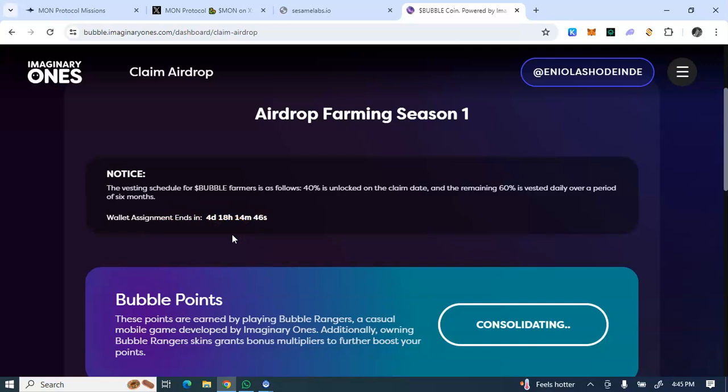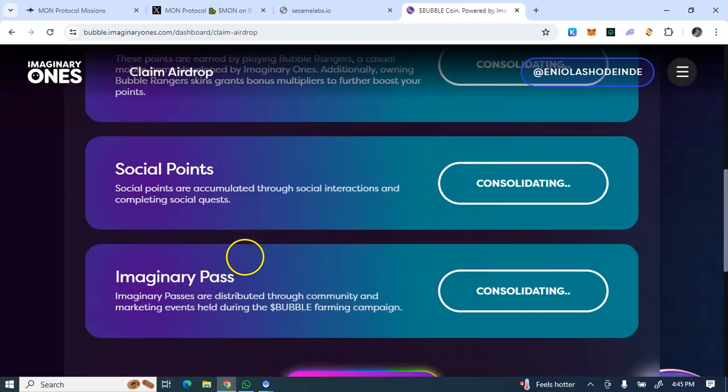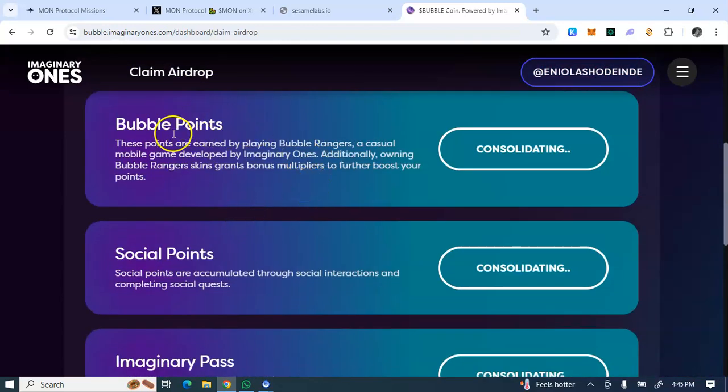If you don't have access to the same Twitter account you used to farm Bubble, you can use another account — you'll just lose those social points you earned. But you'll still get your Bubble points, which are earned by playing Bubble Rangers, a casual mobile game by Imaginary Ones. Additionally, owning a Bubble Ranger skin grants a bonus multiplier to boost your points.